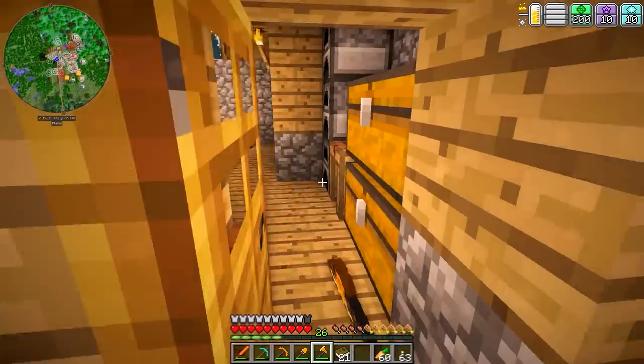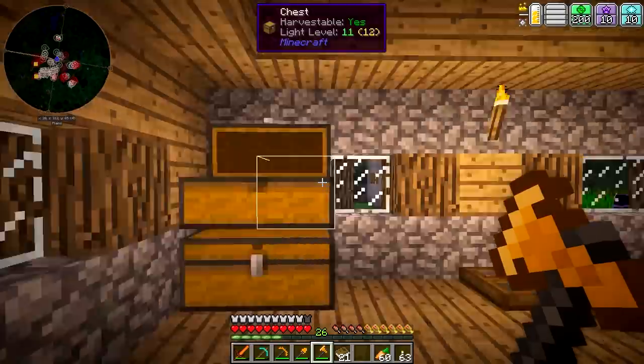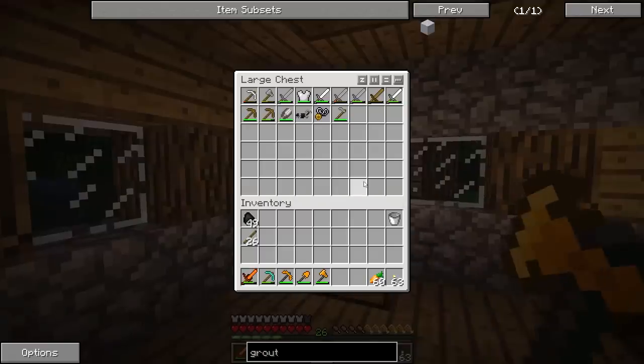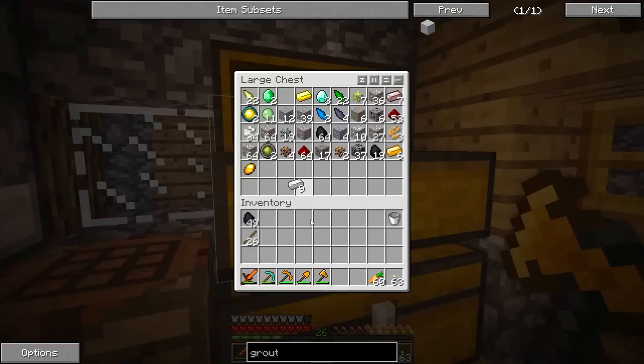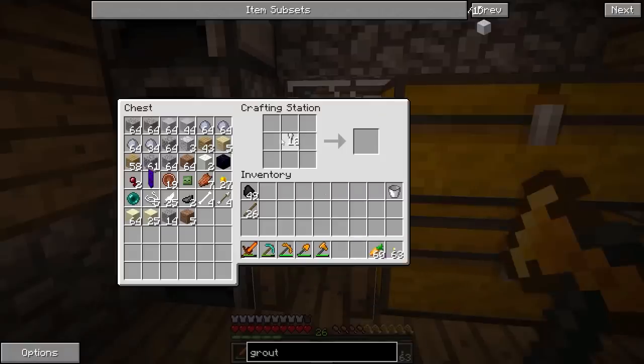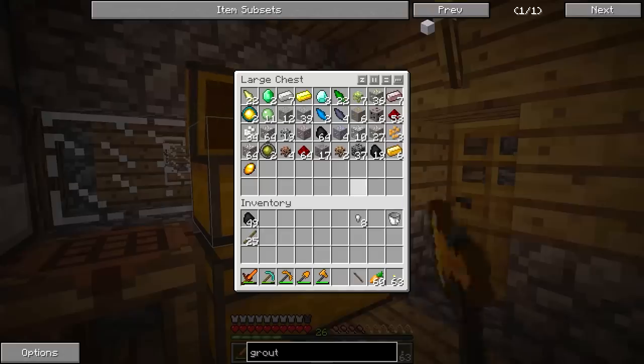What I'd like to do in this episode is start getting into some of the magic mods a little bit, specifically Thaumcraft. Thaumcraft is a mod that I personally have not really played around with a whole lot, so let's go ahead and make some stuff. We're going to make two iron caps, which are used to make a wand — which is awesome.